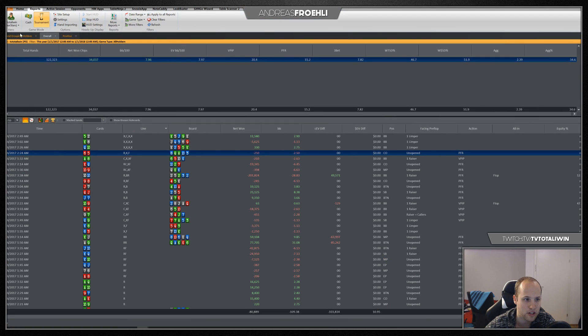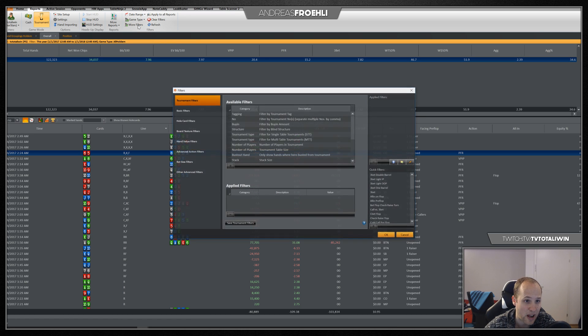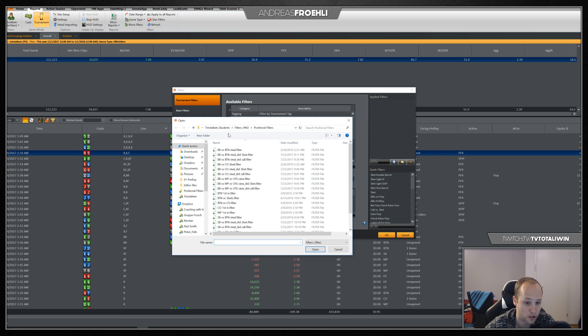Here in Holdem Manager 2 you can see my entire year — I didn't play that many MTTs. There are 122,000 hands, that's only no-limit hold'em. You can see that I'm at eight big blinds per hundred. If you want to improve, what you should do is not look at the whole 122k hands, but look at spots that come up very often. You create filters here in Holdem Manager 2 to apply over those 120k hands and find out how you're doing in different spots.